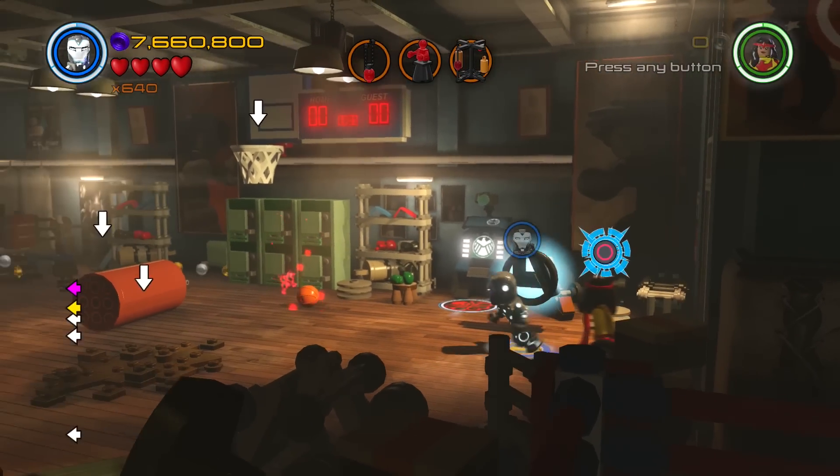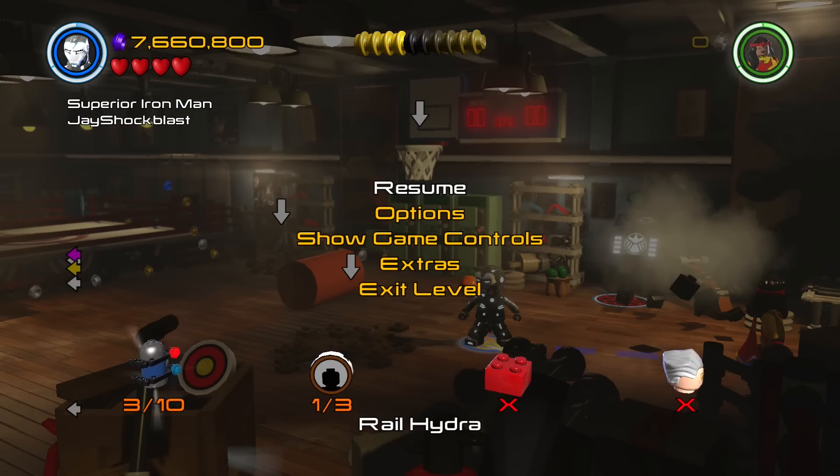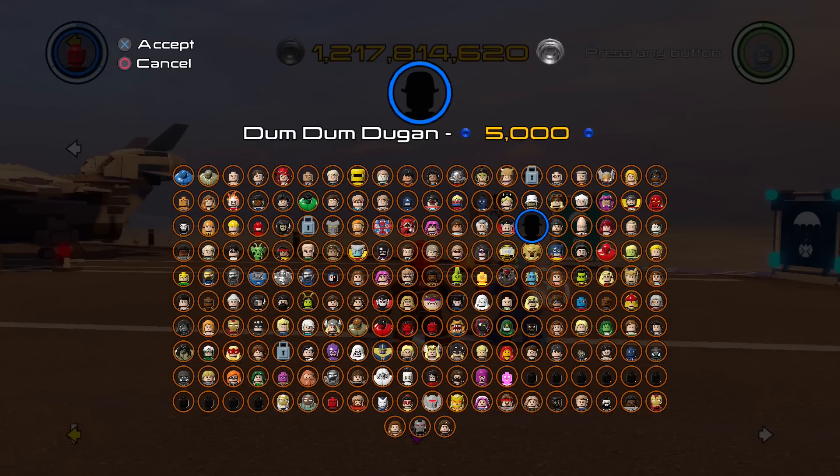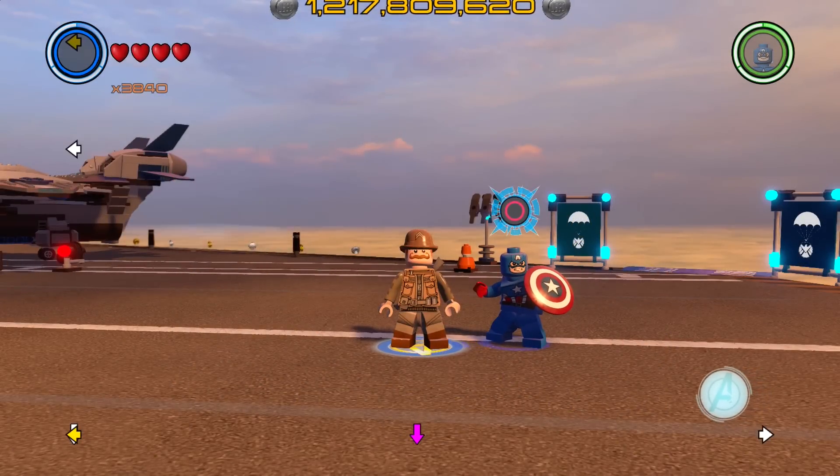Look at that — we got Dum-Dum Dugan! So Dum-Dum Dugan, I think he's one of a few characters I have left. That is how you find them. Let's go check Dum-Dum out. Here we are — Dum-Dum Dugan, 5,000 studs. He's one of Captain America's right-hand men, and there he is.